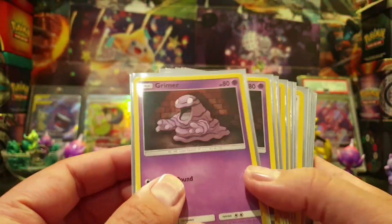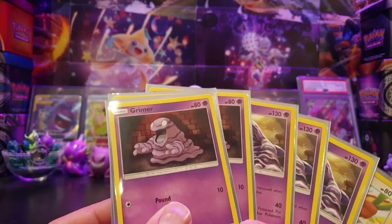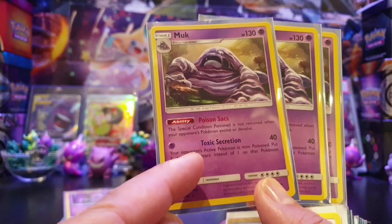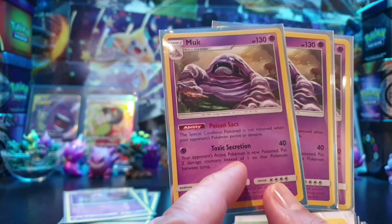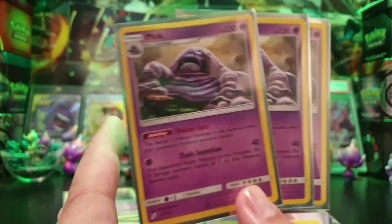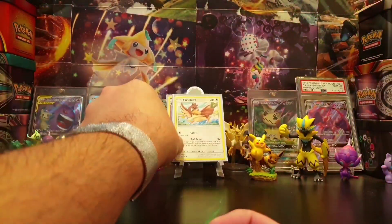Something that was really successful for me was my Grimer line. I pulled a Muk from one of my packs, and there were two in the evolution kit, so I had three lines of Grimer and Muk. Muk did 40 damage and poisoned at the same time, doing two damage counters per poison instead of one per turn — really serious damage. Its ability, Poison Sacks, means the special condition Poison is not removed when your opponent's Pokemon evolve or devolve, which really helped keep that poison on their actives.